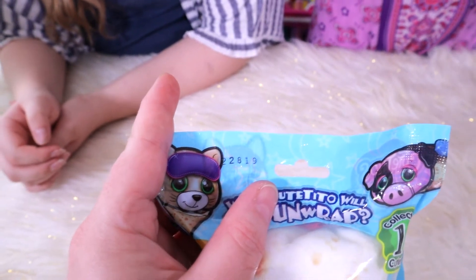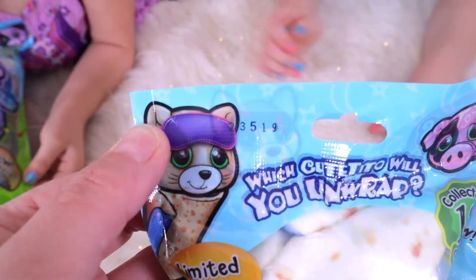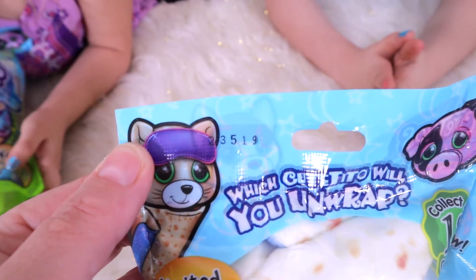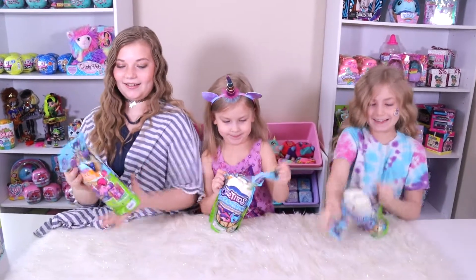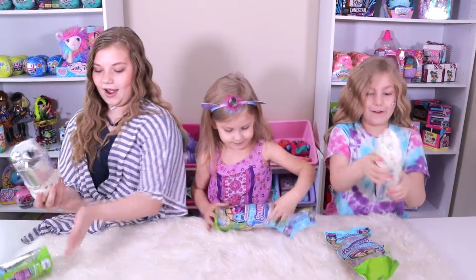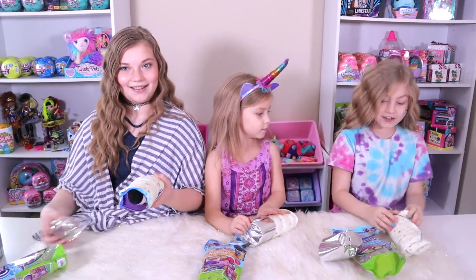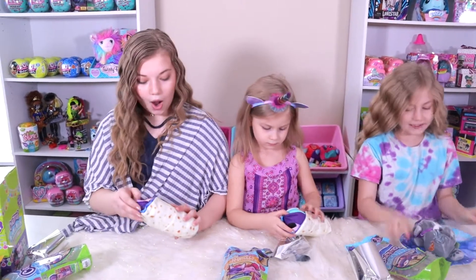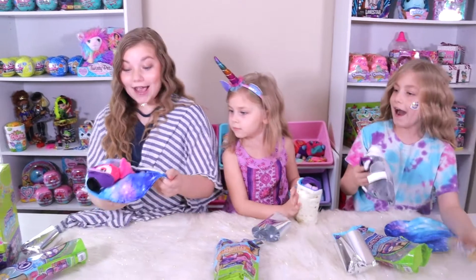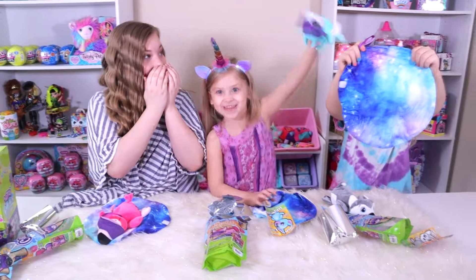Here are the codes: Adalia's is 22819, A'slays' is 23319, and mine is 23519. Alright, let's go and do it! Oh my goodness, who's it? Who's it? It's not the penguin! Oh! Oh, we did not get the penguin!